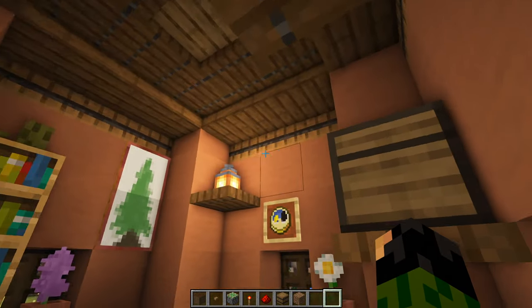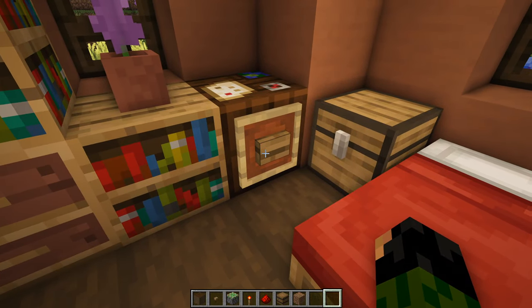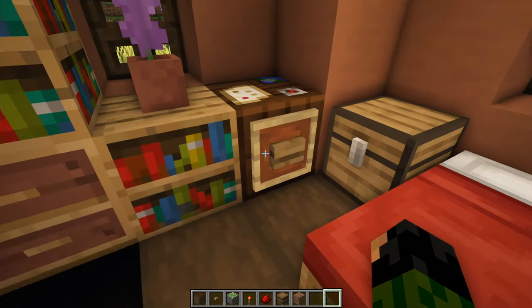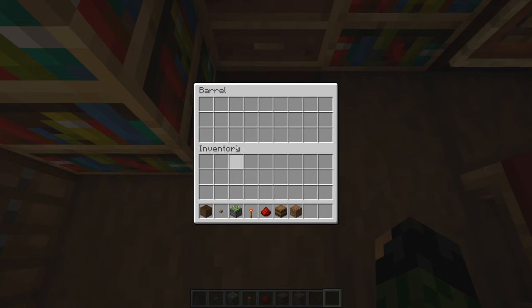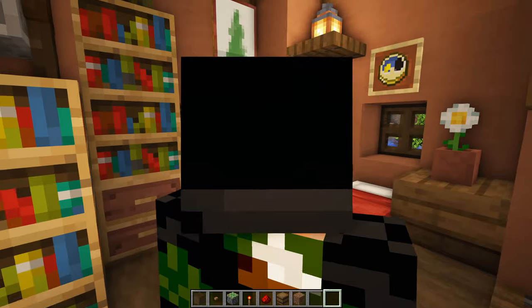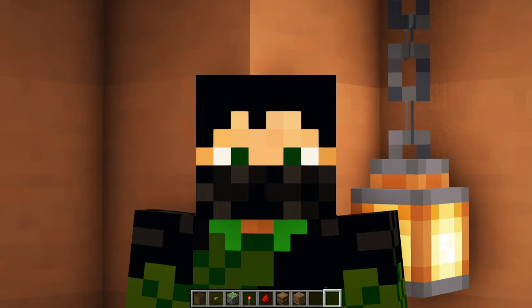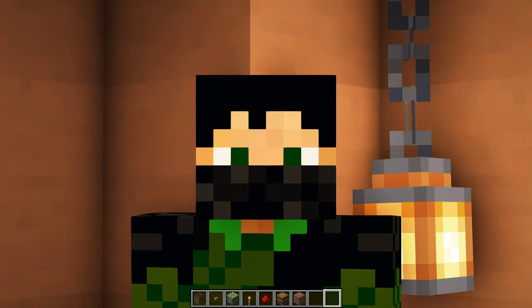Fill the rest of the floor in with stripped dark oak logs, all facing the same direction for a clean look. And that is our flowerpot base all done. Just to check the redstone still works — press the button, the oak trapdoor flicks, and you can access your hidden barrel. Great for storing diamonds on a server, and still pretty cool even in single player.